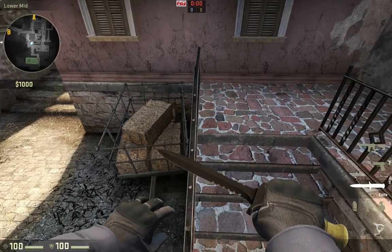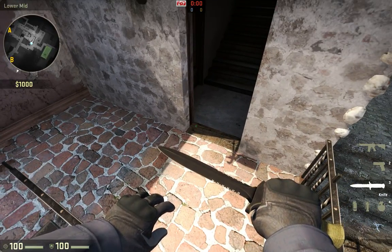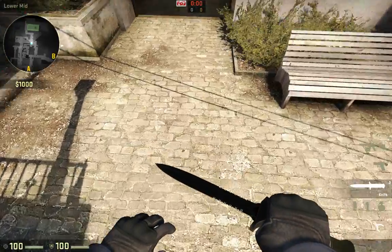And when you jump, let go of W, and then hold D, and hopefully you should get past it.